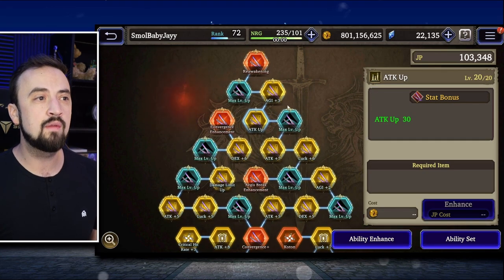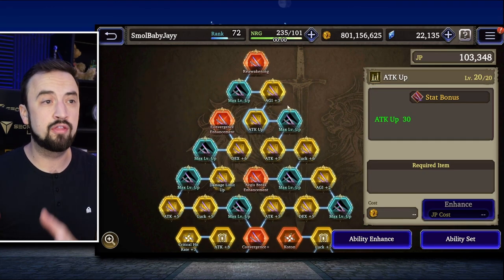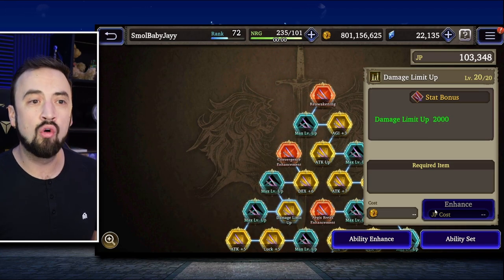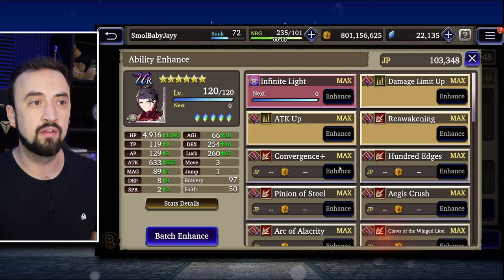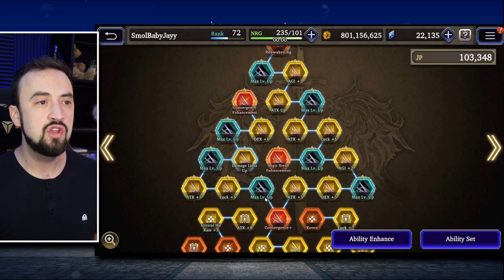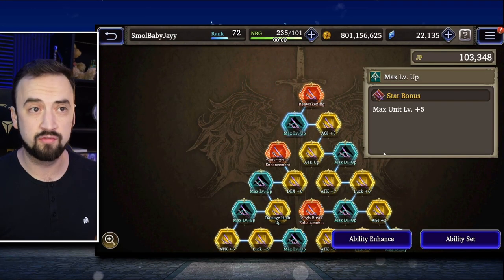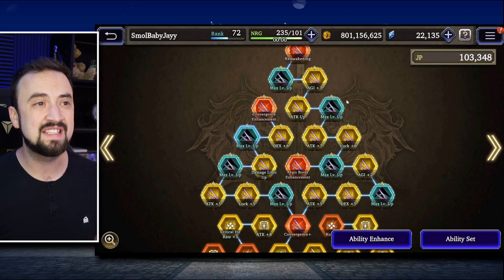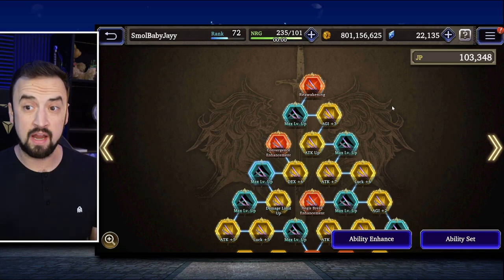You also gain more stats like agility, attack, and luck. Stern's node gives him Attack Up 30, and in fact three of these nodes all require you to go into your ability enhance screen and actually level them up — so don't miss out on that. When you fully EX a unit you get access to more level ups from these nodes, which is what lets you get to level 120. You get a bunch of stats, upgraded skills, and a brand new skill.